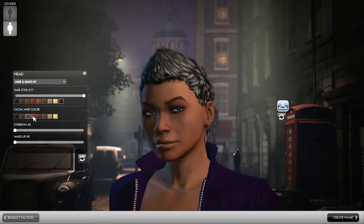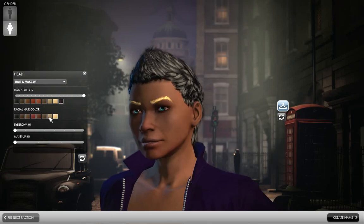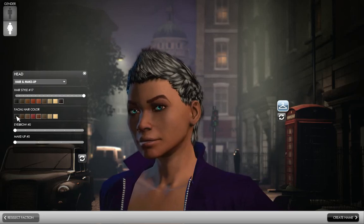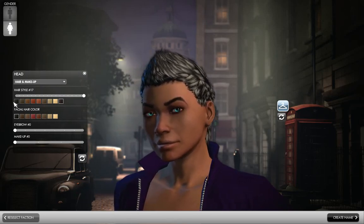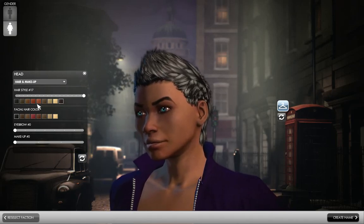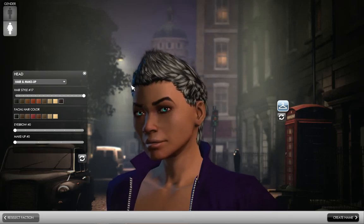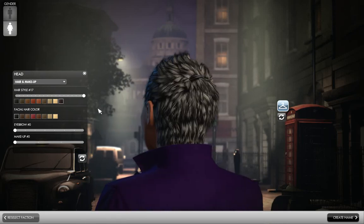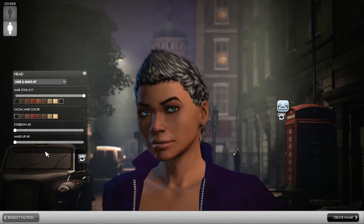Facial hair color. Where is the facial hair? I have it on red, it should have popped out. Oh, it's the eyebrow — there it is. Oh, it has highlights? Hovering over it, it looks like black with white highlights. I've seen that before. The option looks interesting.